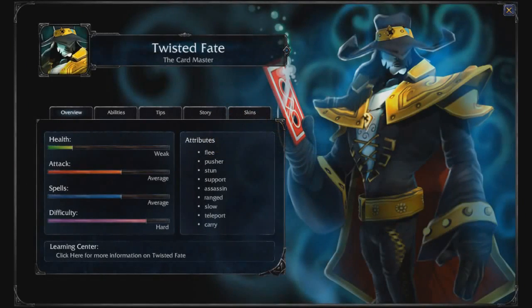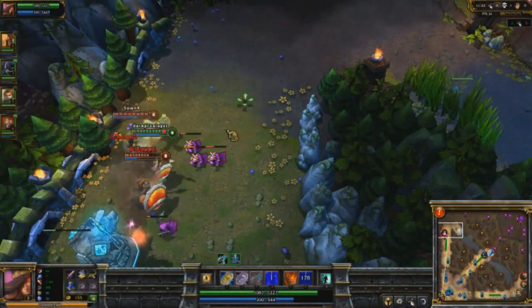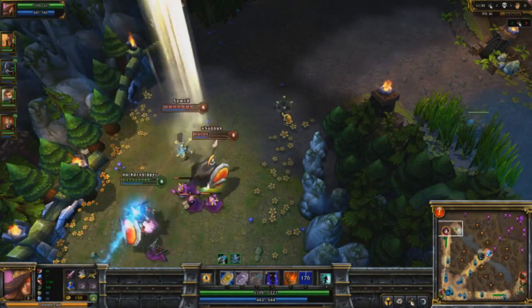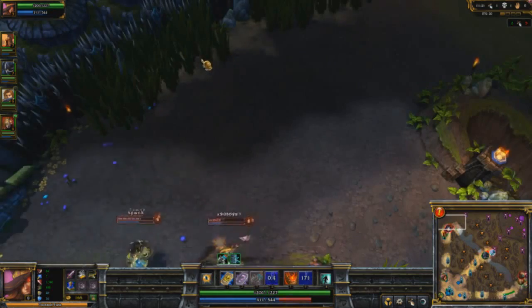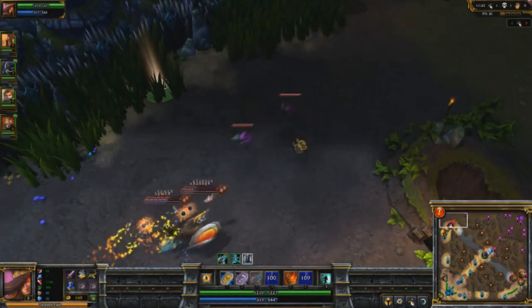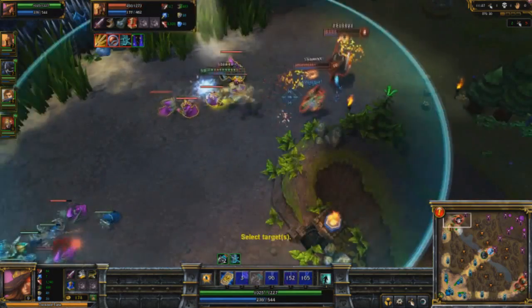Hey, this is Cold Turkey throwing down with Twisted Fate, the card master. When I play Twisted Fate, I'm reminded of a drunken gambler who is like Gambit's cousin from X-Men — like they got together and they're out there fighting crime or something. I don't know what I'm talking about. Twisted Fate, he's pretty fun. Let's get into his abilities.